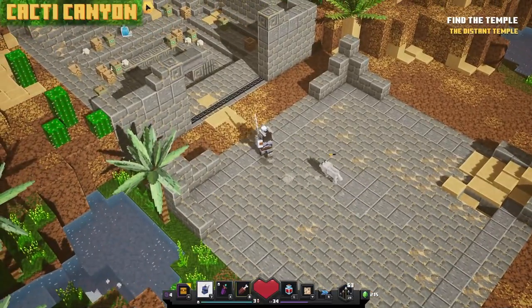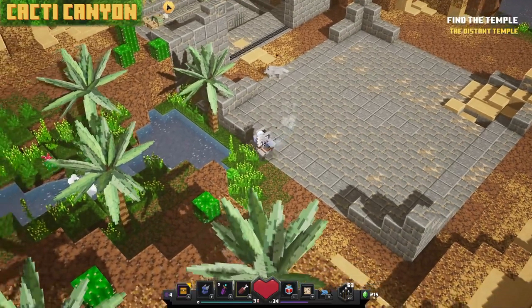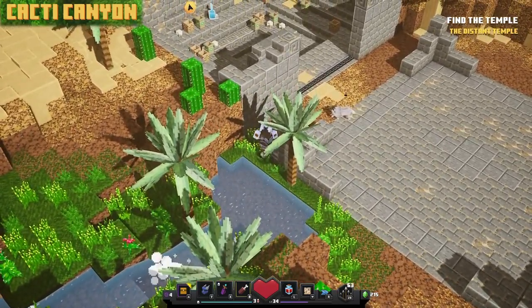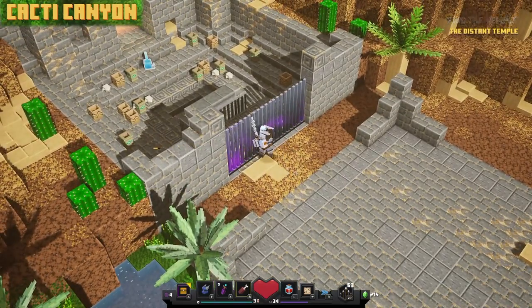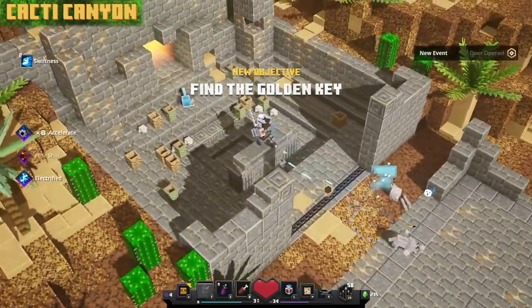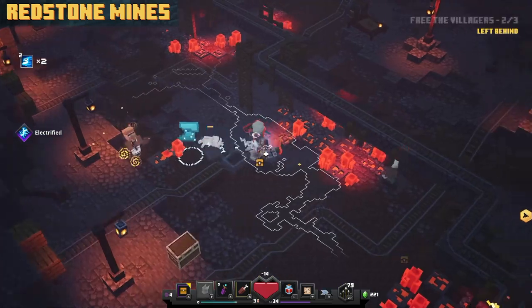The next one is in Cacti Canyon, right before you get the blue key. Come around this little section, press a button next to the palm tree. You'll have to fight a quick battle here, and once you've beaten that, you'll find the entrance to that purple world right over there.